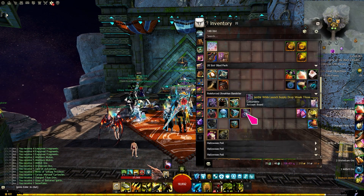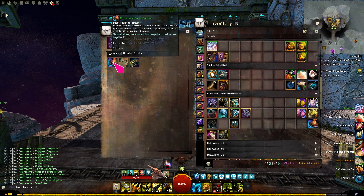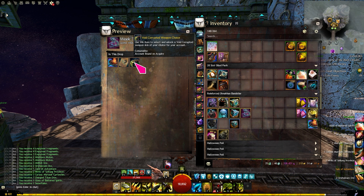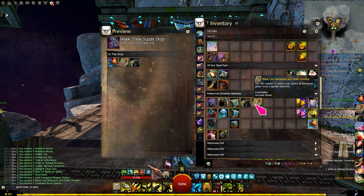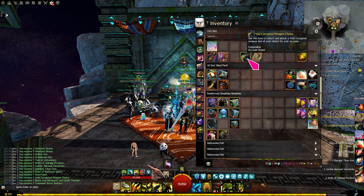These are the week 3 items in the Jamfiel Wild Supply Drive. You get a Void Corrupted Weapon — these are quite nice Black Lion Ticket Weapons. You also get a Black Lion Backpack and Glider Voucher, and you also get a Bonfire Ticket, which I don't think is personally useful for me, but in a mass opening of bags they are a stackable source of work.